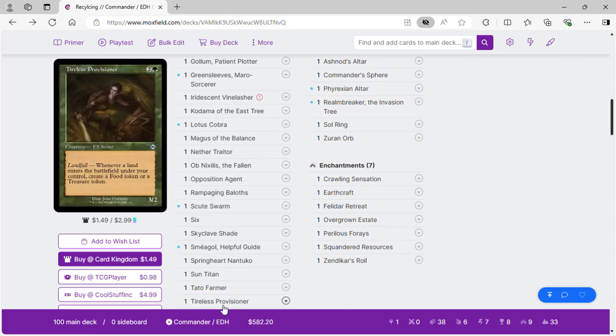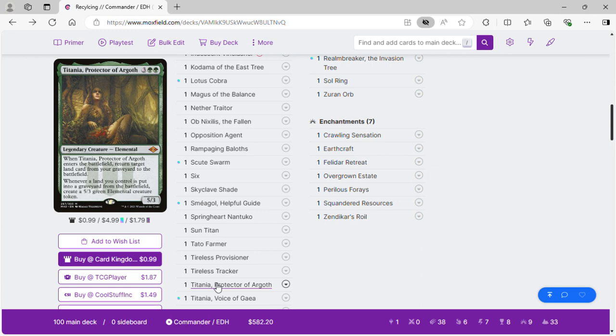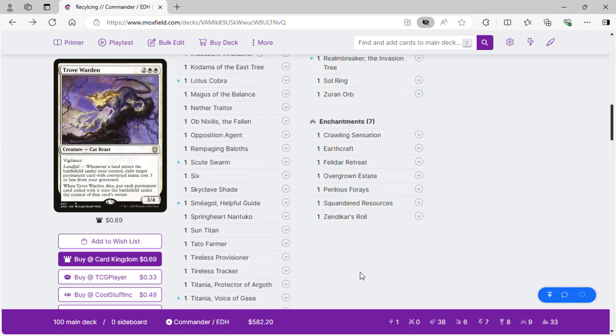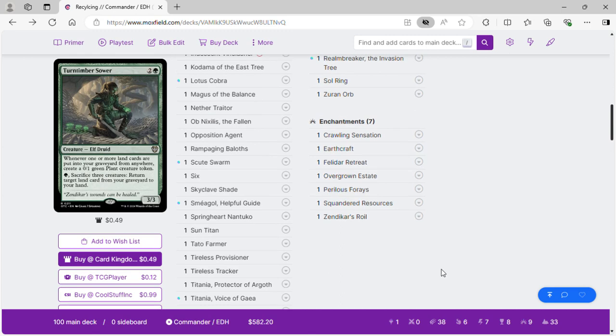Tireless Provisioner helps us ramp with treasures. Tireless Tracker gets us clue tokens. Titania, Protector of Argoth helps with our land sacrifice outlets. Titania, Voice of Gaia gains us life for lands going to the graveyard and flips over. Trove Warden exiles target permanent cards with three or less mana value from your graveyard when it enters, and when it dies puts all those cards back onto the battlefield. Turntimber Sower: when we mill lands or discard them, we get plants, and we can sacrifice two creatures to get a land from our graveyard to hand.